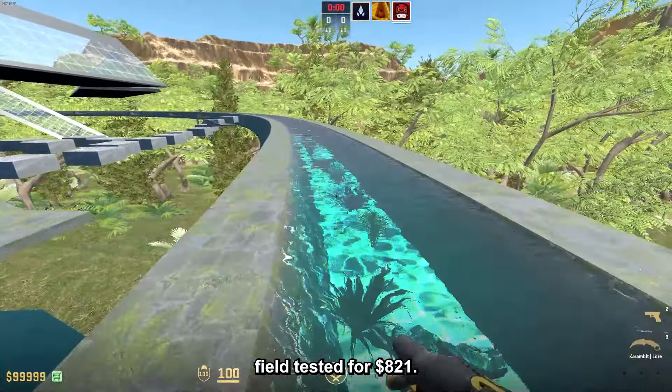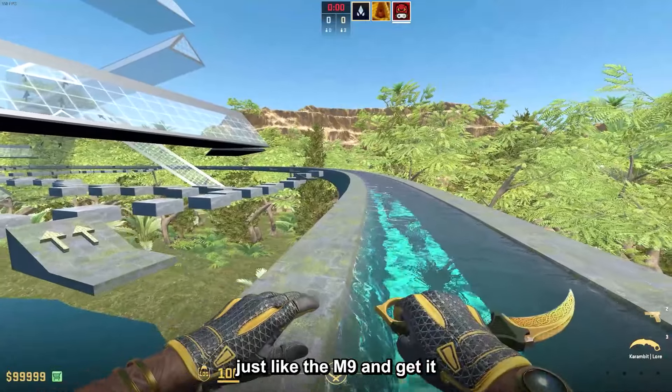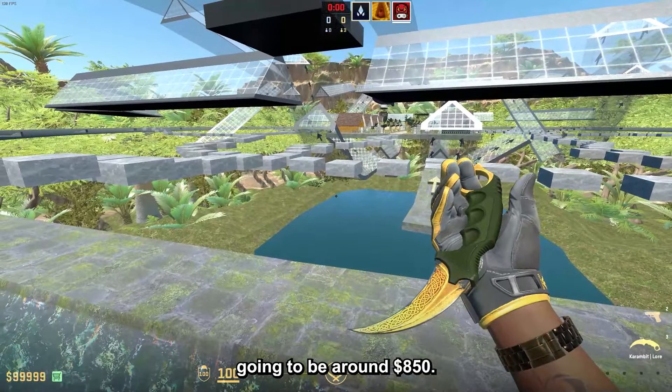Then the Karambit Lore Field Tested for $821, and this is a normal price. But if you want to get this one, just like the M9, get it with under 0.22 float, and in that case the price is going to be around $850.